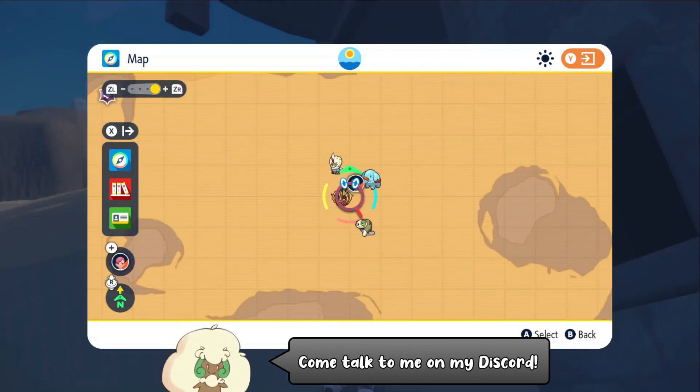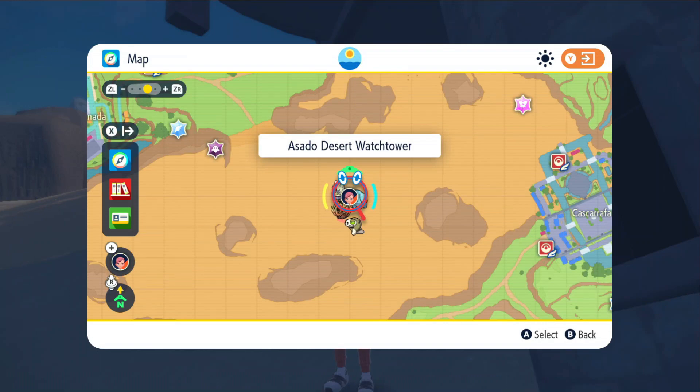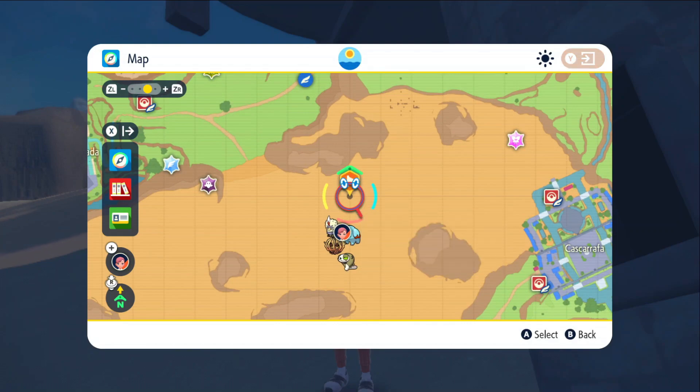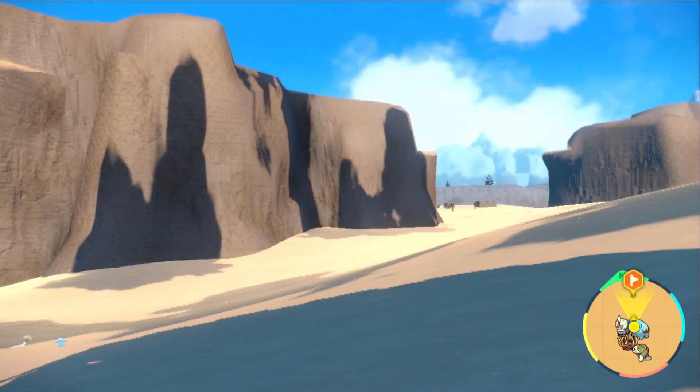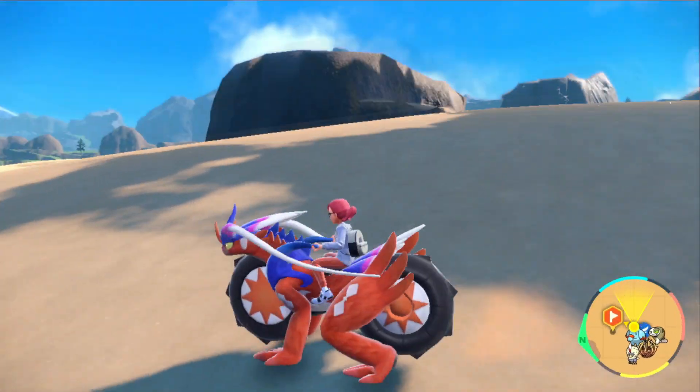You can start off by flying to the watchtower in the center of the Asado Desert, and literally just outside of that watchtower — like literally right here — you'll be able to find two separate Donphan spawns. So just go ahead and fly to that watchtower and mark the spot that I marked. It's right outside of the watchtower, you should be able to find it.